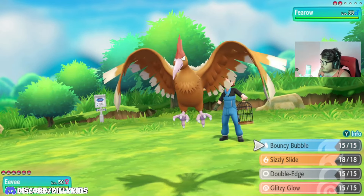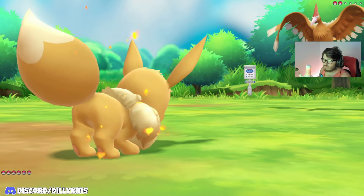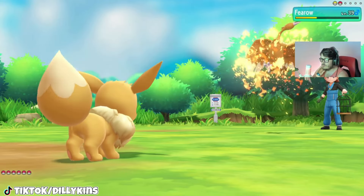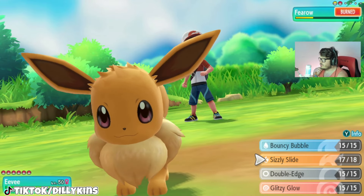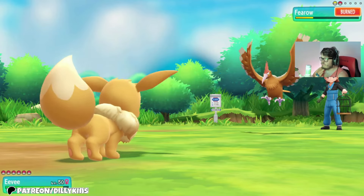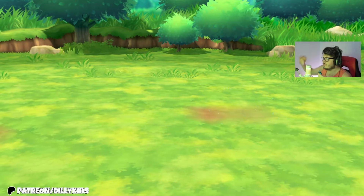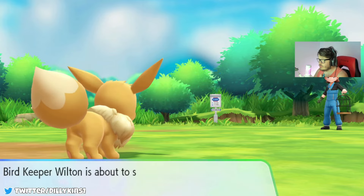Okay, we got a Fearow. Let's do a Sizzling Slide. I'm just going to get a Burn on it. Fearow is Burned and Fearow is going to use Drill Peck. Fearow is going to get hurt by the Burn. Let's go ahead and do Glittering Glow. Go ahead and faint the Fearow here.